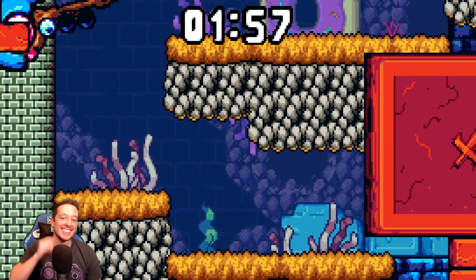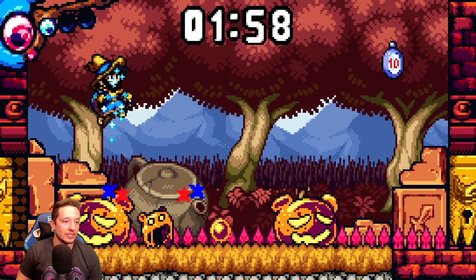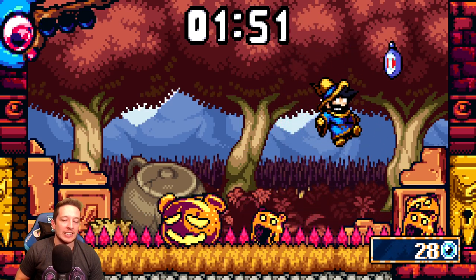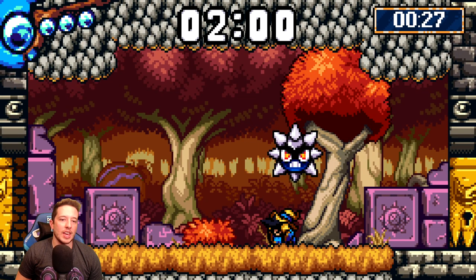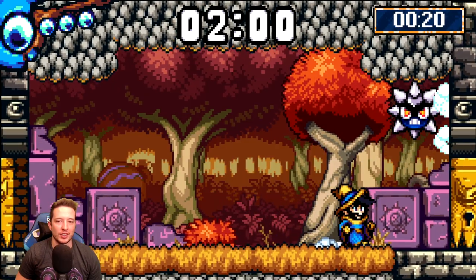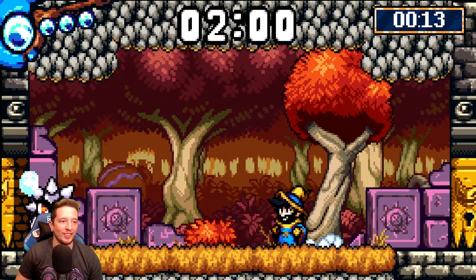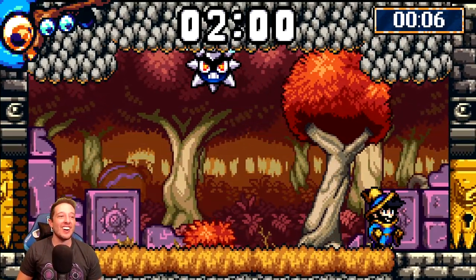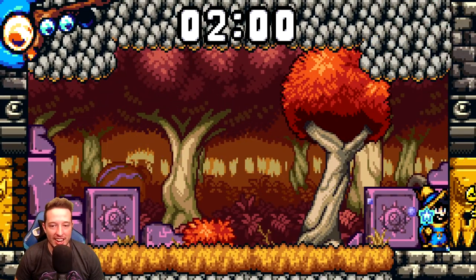I hate those little octopi. We have one last try — I've used up all my gem things. We gotta make this one count. We're starting off with this room where we gotta wait. All this room needs is the DVD logo — it's like the DVD screensaver. I don't want to take damage already, dude. Taking damage in the first room is not ideal, friends.